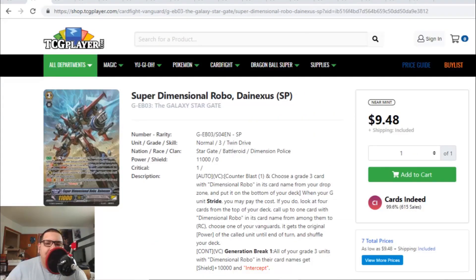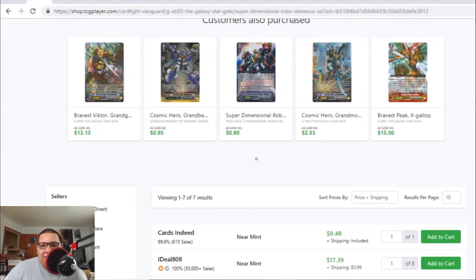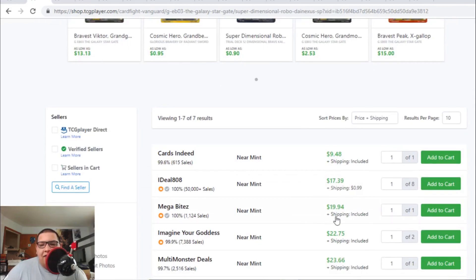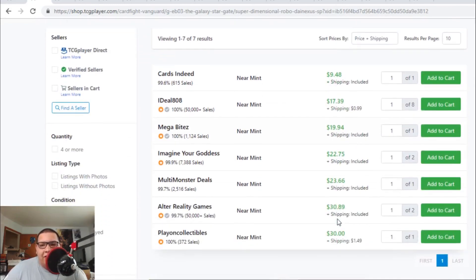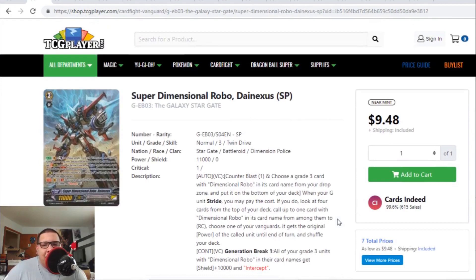The SP version of Super Dimensional Robo Dinexus — the cheapest one is actually $10, but then after that it's going for $17 to $20 to $23 to $30. The SP Dinexus is actually being bought out. Not really sure why, because the Triple R goes for less than a dollar and this card isn't really that great. But since we're going to get more support for D-Police coming out soon, I guess people are just assuming they should pick up the SP Dinexus.